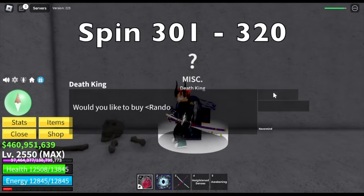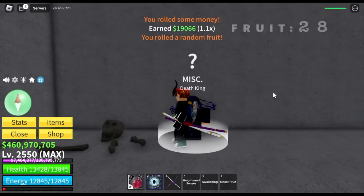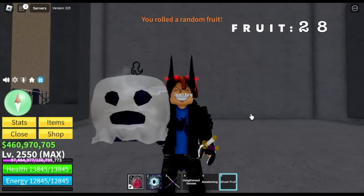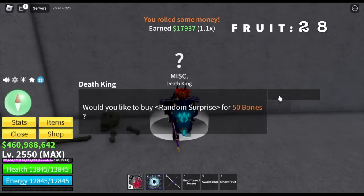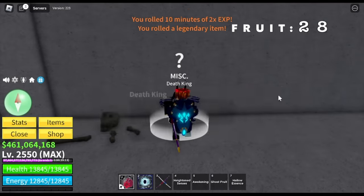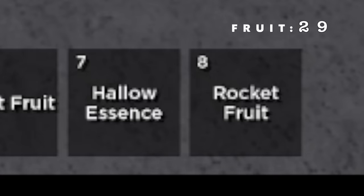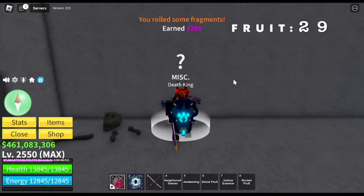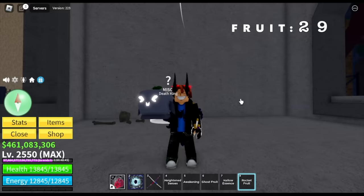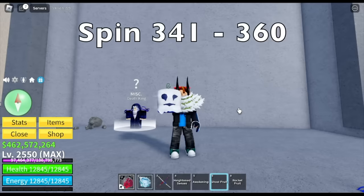Spin 301 to 320 — we got 27 fruits so far. For our 28th fruit, another Ghost Fruit. They should increase the value of this one, just for this update. For our 29th fruit, we got another Rocket Fruit. By the way, we already got the Levi's Shield — this one's really good. You don't need to use Buddha Fruit when you got this one.